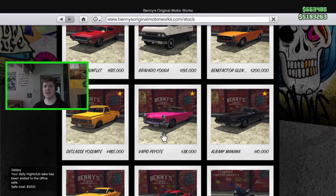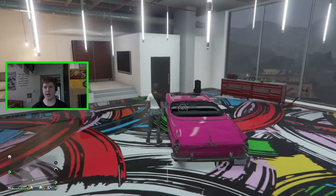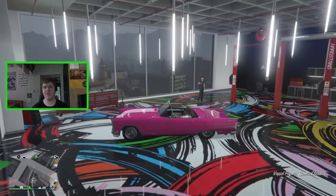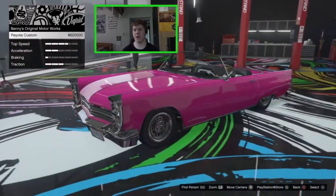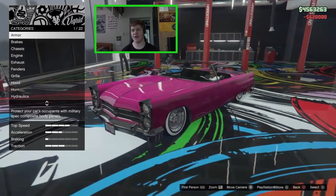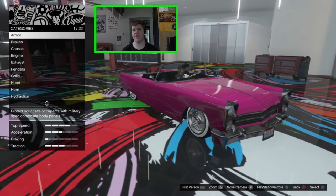Today we're going to be customising the Vapid Poyote. It costs £38,000, but you can also pick this thing up off the street — it is a very rare spawn. I've already gone ahead and purchased the vehicle in the workshop. The upgrade fee is actually not too bad: £600,000, so one of the cheapest Benny's upgrades you will get. Let's go ahead and upgrade it — we now have a lowrider Benny's version of the Poyote.